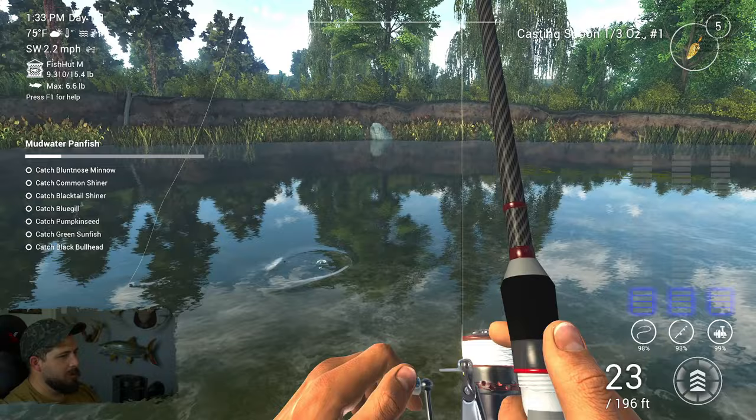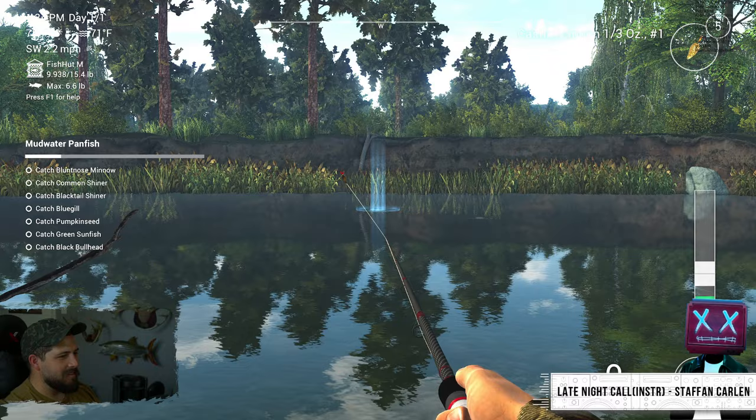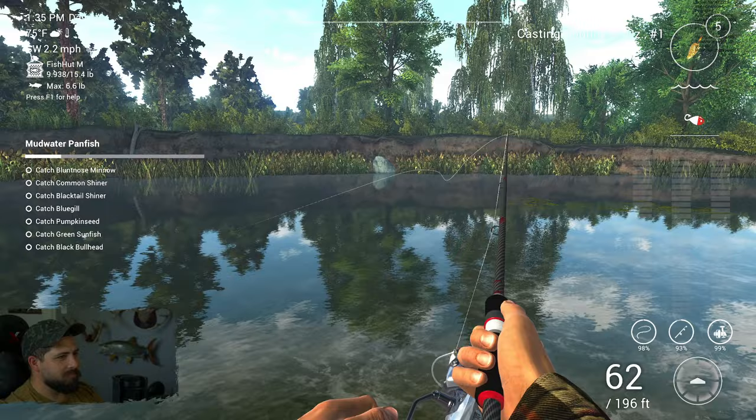Oh no — I pulled him out of the water, he's so small! A little 0.628 bass. You gotta be careful when you're holding the rod up high and reeling at the same time — if you pull them out of the water all tension goes away. I remember losing bass after bass in Everglades because of that, so gotta be choosy sometimes.